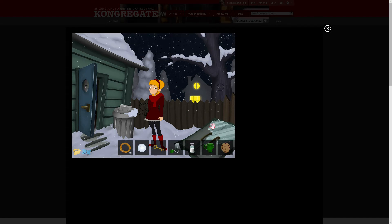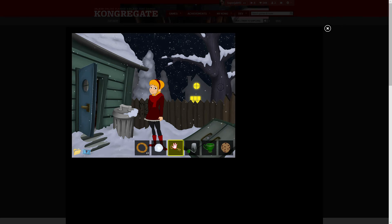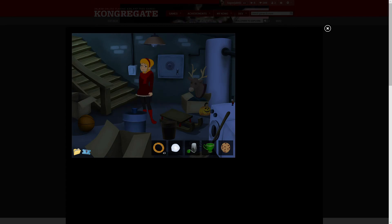Okay, and what melts ice? Salt! Wow, okay, so we unlock the basement and go down the stairs.